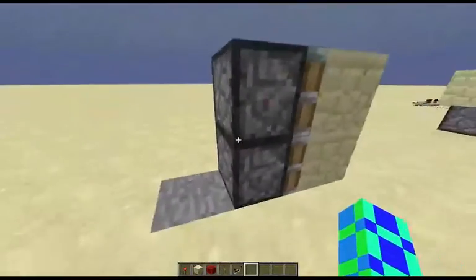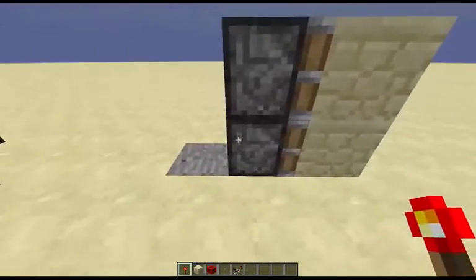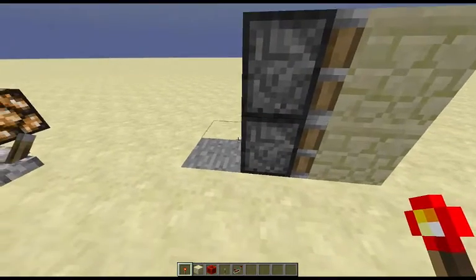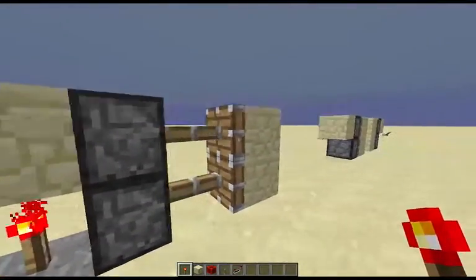Now, what will I have to do here to make both of these turn on? If that only turns on the bottom, what will I have to do to turn both of these on? Okay, the answer is put a block here, because whenever the redstone torch is placed, it will power this, and then that powers that.